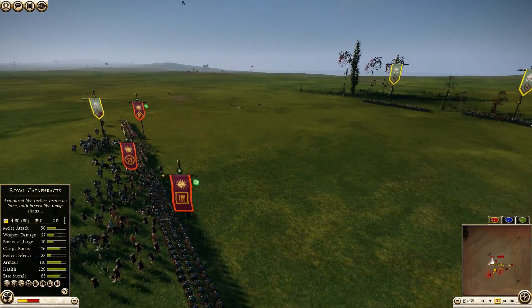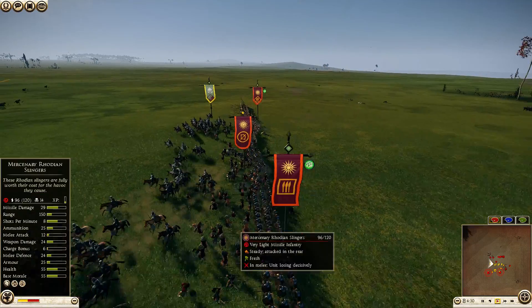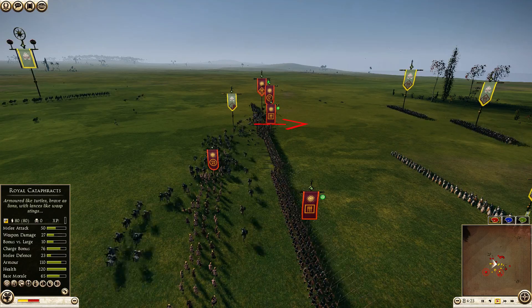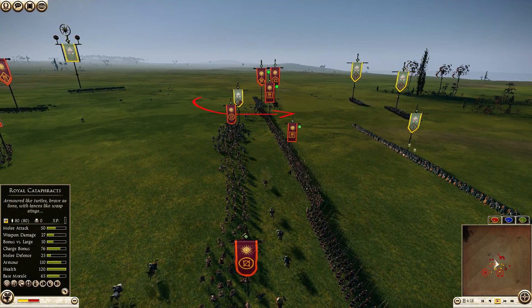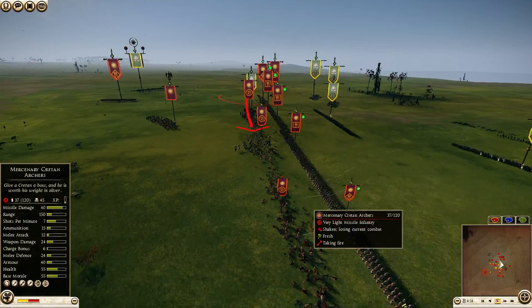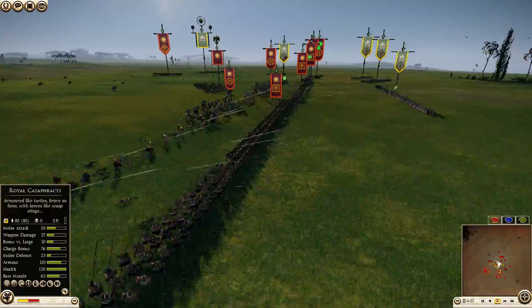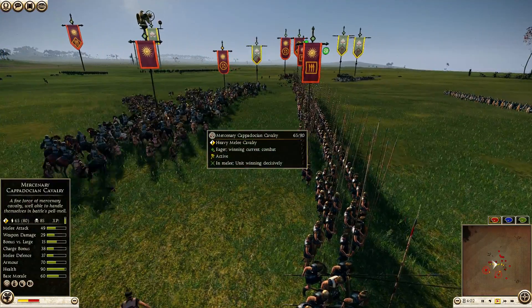But this is not looking good for me. He managed to get a rear charge with one of his extra Cappadocian Cavalry. I did turn around my Thorax Pikes, but what I should have done was move my Rhodian Slingers behind so they would have taken the bait and charged straight onto my Pikes. But they haven't, and these guys are moving down the line obliterating my last few skirmishers. Meanwhile his Eastern Archers have done an incredible job and now I don't have any shield protection because his Axemen and Persian Hoplites are getting too close.